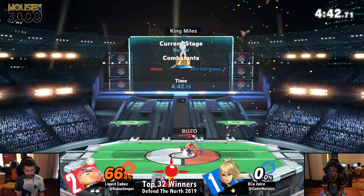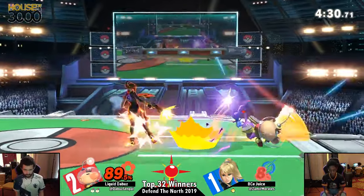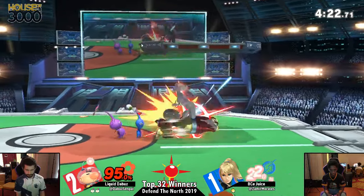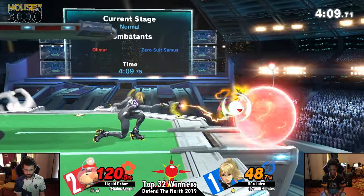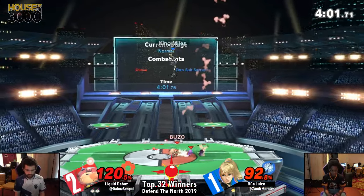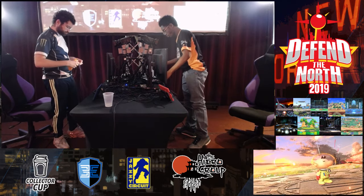Juice is on his winner's stock. The Buzz doesn't need to play aggressively — he can play back, toss some Pikmin, get some free percent, and be cool with it. He's sitting at a full stock, 64%. Two purple Pikmin — this is dangerous. Unfortunately Juice runs out of resources right there, as we get claps. Liquid DaBuzz staying hydrated and staying in winner's bracket, punching his ticket to top 16 winner's side.